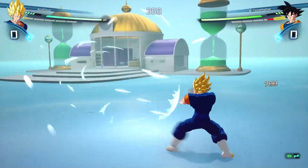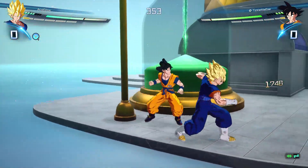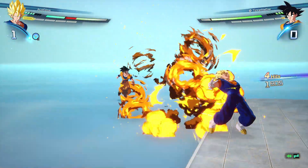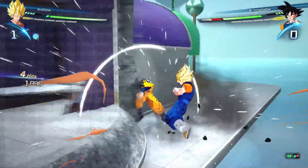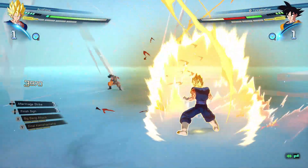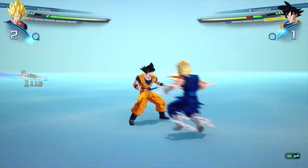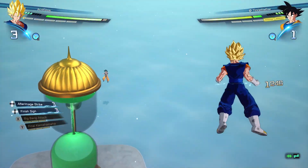Damn. Again. Maybe I'll find someone else after this match here. Nice one. Block. Teleport behind is really effective during all those melee attacks. There you go. Tripped him with a low attack. Look at that again — that is so cool. Good one.